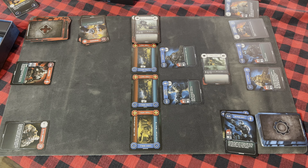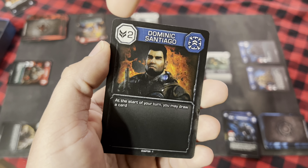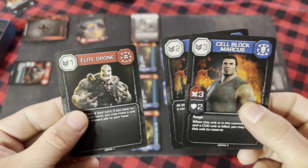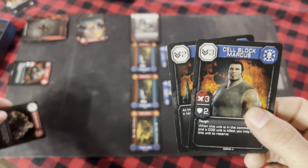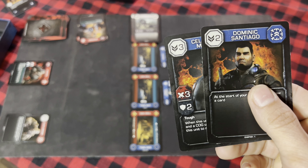Also note: when you start the actual game — not the tutorial — you only take one deployment phase instead of two during your very first turn. One advantage of winning chapters in the campaign is accumulating multiple command cards. The number in the top left is your initiative. If your initiative is higher than your opponent's — even when combining two or more cards — you go first in the next chapter. Cell Block Marcus puts COG at a five-to-one initiative advantage.